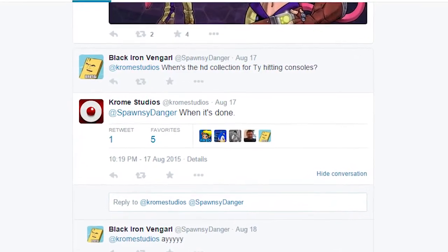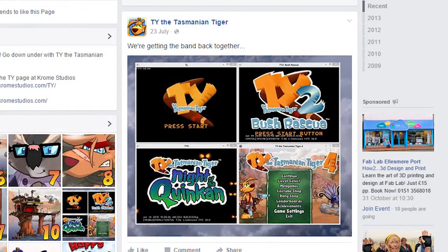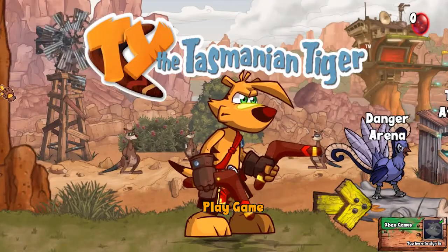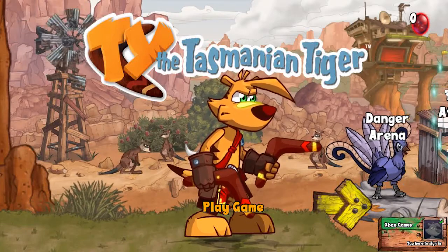According to the Chrome Studios Twitter and Facebook pages, they have stated that if the Ty 4 Steam release goes well, then they will look into porting the original Ty trilogy into HD. So if you would like to see this happen, be sure to purchase Ty 4 on Steam, I guess. Their Twitter also confirms that the Steam release will not have any differences from the Windows one, so I've decided to review the Windows one to see if it's any good. Does this game do enough to earn the newly assigned 4 at the end of its name, or was this a wasted attempt to bring back the franchise?